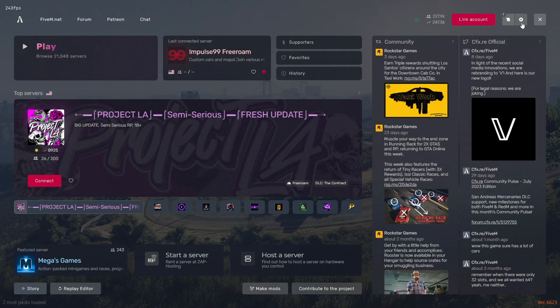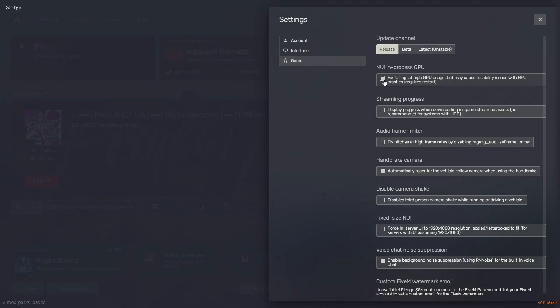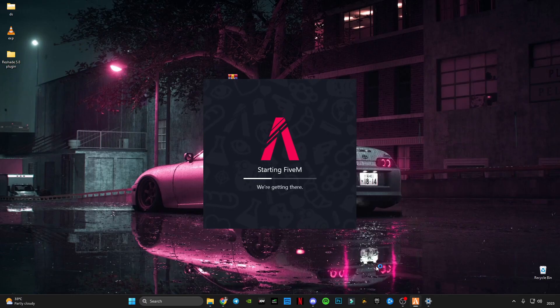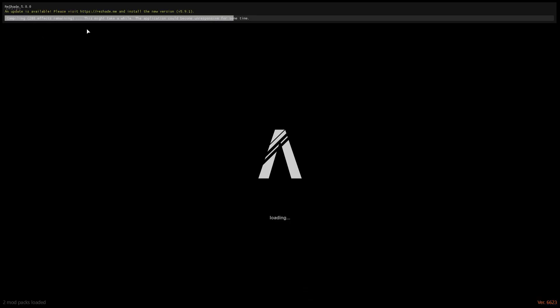In case this doesn't work for you, make sure you check your Settings, then Game Settings, and make sure this option is turned off — I had it on, so I had to restart. Make sure it's off. And now you can see the 5.8 version of ReShade is working and loading its effects.